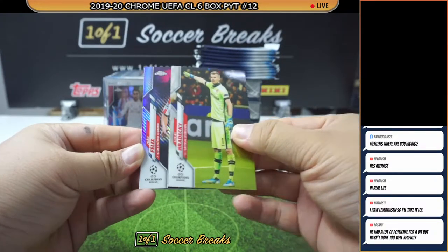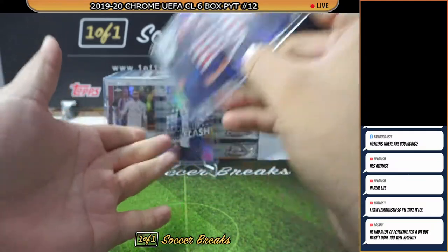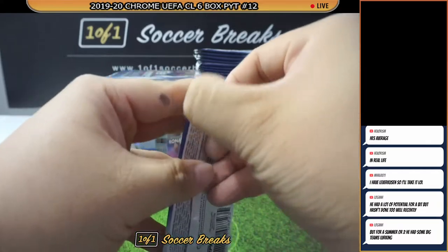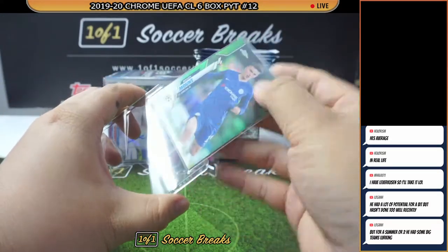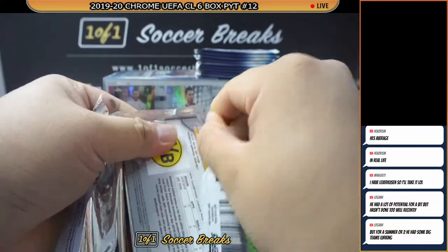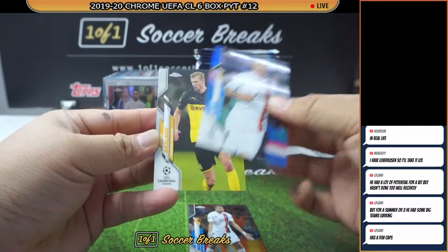A purple carbon — João Felix! Nice one there for Atletico. I don't know why I didn't top load this one — it should be top loaded. It's a Mason Mount — people are chasing Mason Mount. Another Haaland — two Haaland in a box! Mbappe as well, Seferovic, Mauro Icardi Blue, and one more Haaland.